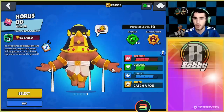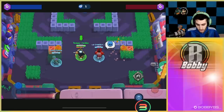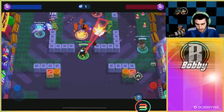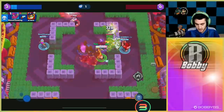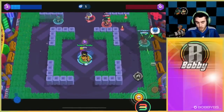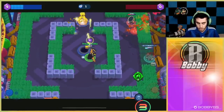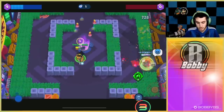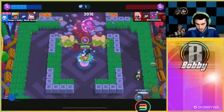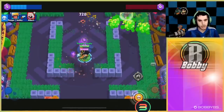Here we go into our first game — gem grab. We're going to mid. Bo is one of the most versatile brawlers in the game. He doesn't have great range but he doesn't have bad range, doesn't have great damage but doesn't have bad damage, and doesn't have a ton of HP but doesn't have bad HP. Even his shots you can hit one in a safe shot or line them up and hit all three. If anyone walks towards mid — this Tick is getting close — you can just trigger the mine and get a really easy kill.